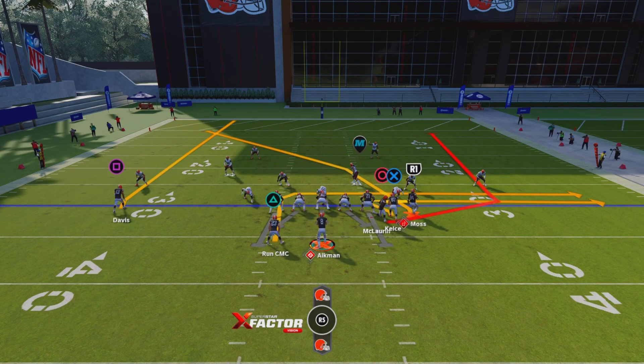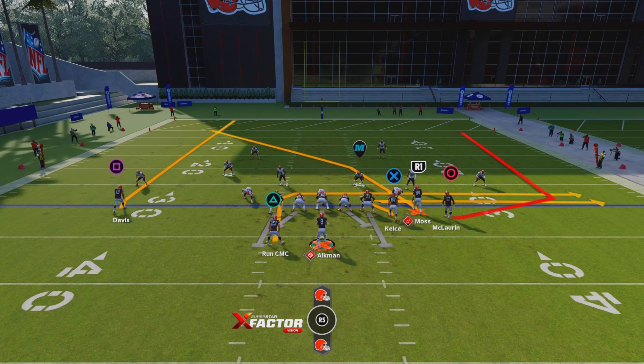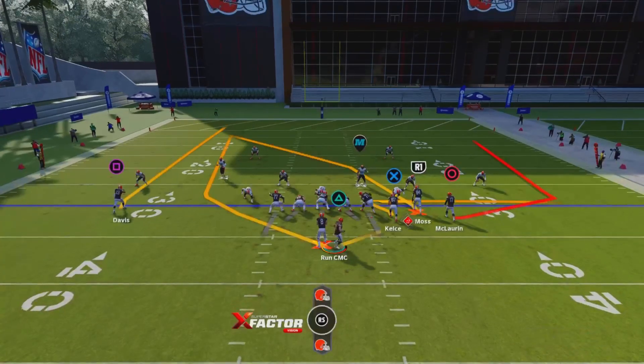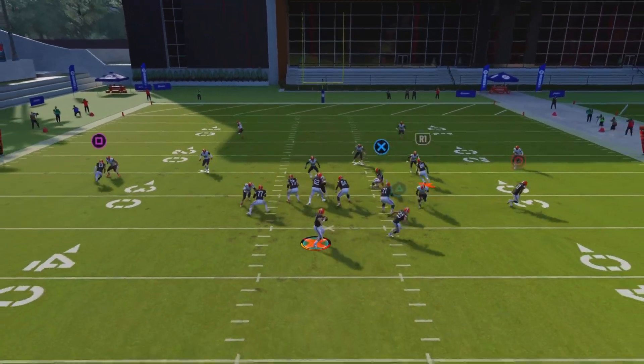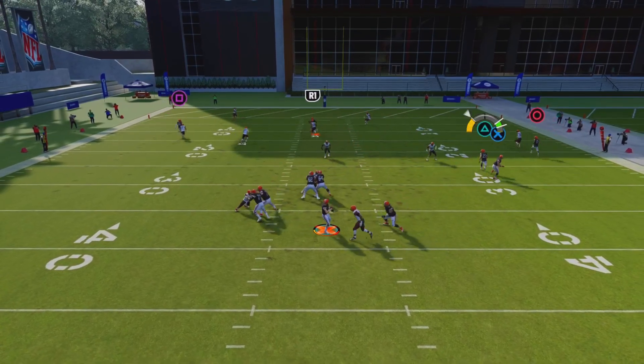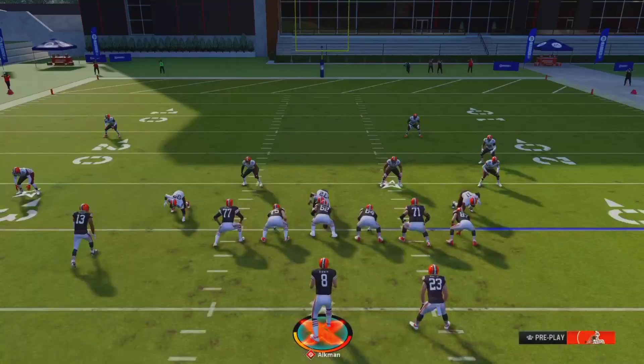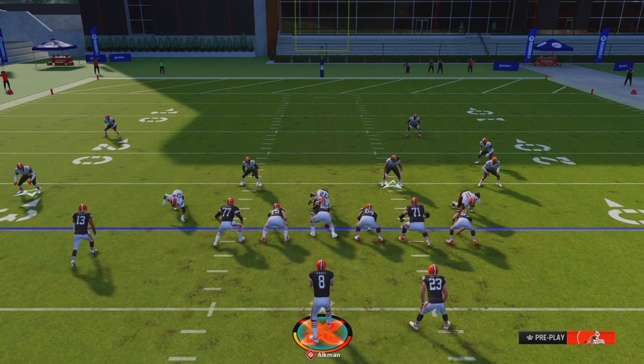Now, if none of those are open, well, you're unfortunately out of luck. So right here I'll make the reads. Kelsey not open. McCaffrey was open. As you can tell, McCaffrey was open down the field. Night Train Lane was busy with the most out receiver.